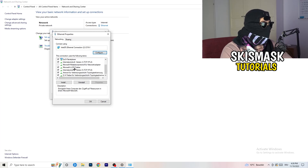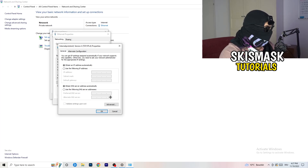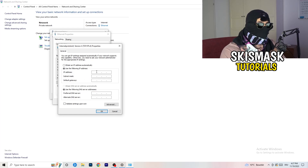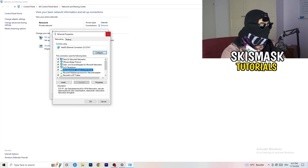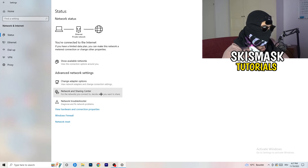If diagnostics find nothing wrong, go to Properties — note you need administrator mode for this. Scroll down to Internet Protocol Version 4 and open it. Select Use the Following DNS Server Addresses, then go to Google and look up your DNS server address. Type it into the Preferred DNS Server field, then click Apply and OK.